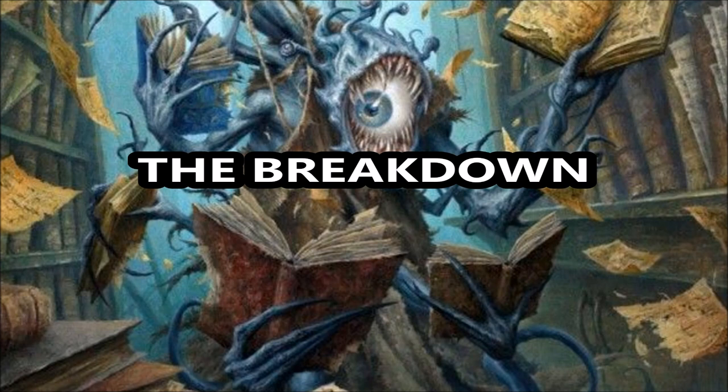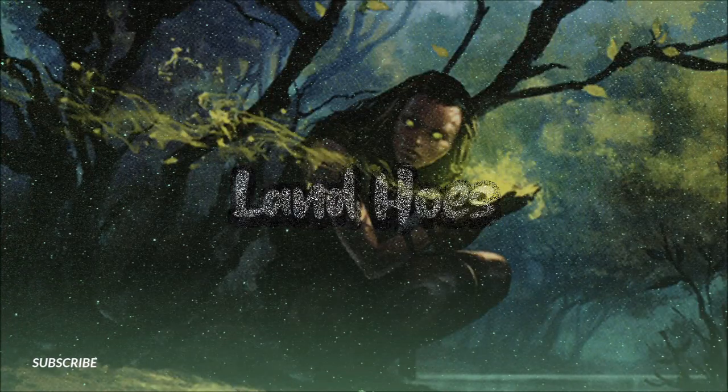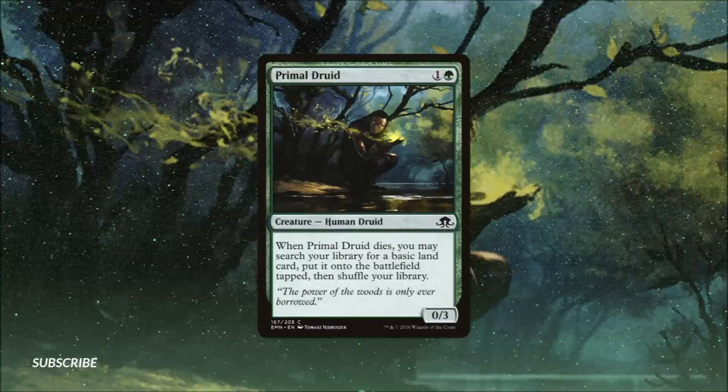In our first section we'll be running a few ramp cards. Arboreal Grazer is essentially a 3/3 in our deck with reach, and when we play it we get to put a land from our hand onto the battlefield tapped. Oshira's Cultivator is effectively a 3/3 for one green mana — we can pay two and a green, tap, and sacrifice her to search for a basic land and put it onto the battlefield tapped. Humble Naturalist can be tapped for one mana of any color, but only for creature spells. Primal Druid, when it dies, lets us search for a basic land and put it onto the battlefield tapped.